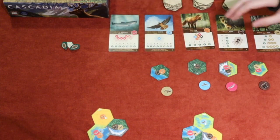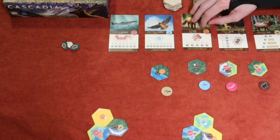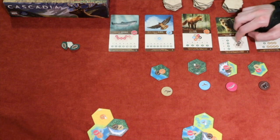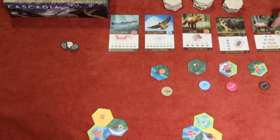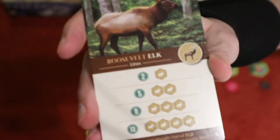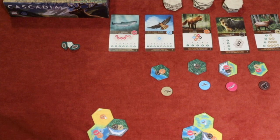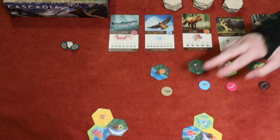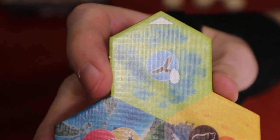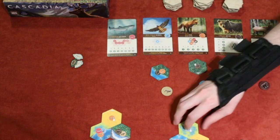The animals all score differently. The salmon scores based on contiguous groups — one is worth two points, two is five, three is eight, four is twelve, seven or more is twenty-five. The hawk cannot be touching another hawk on any of its six sides. The fox gets a point for every different adjacent animal it touches, including other foxes. The bear — you want pairs of bears not touching any other bears. The elk is very interesting: they have to be adjacent in a straight line, not a curving pattern, and that also scales point-wise.